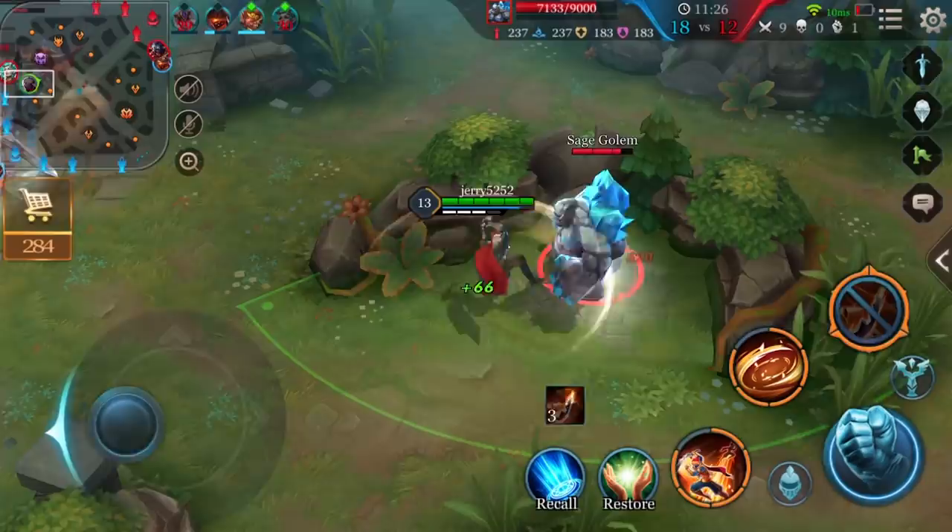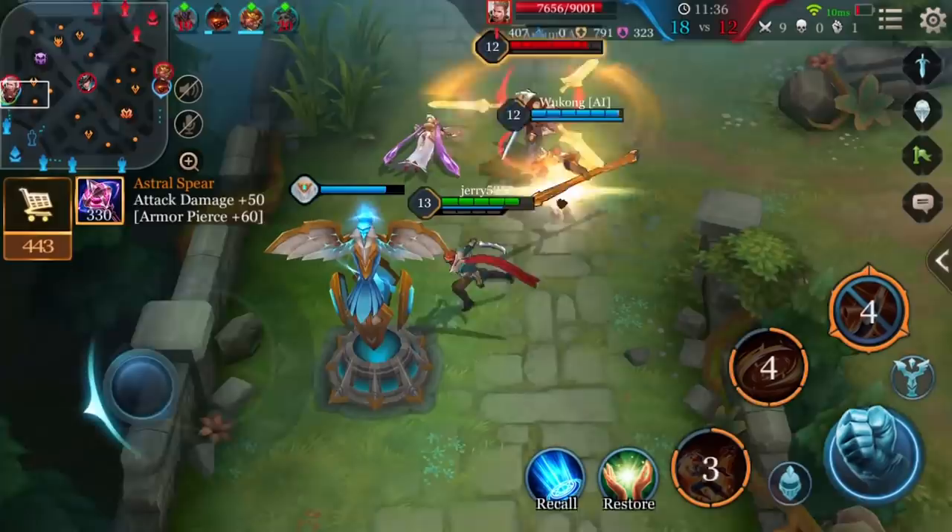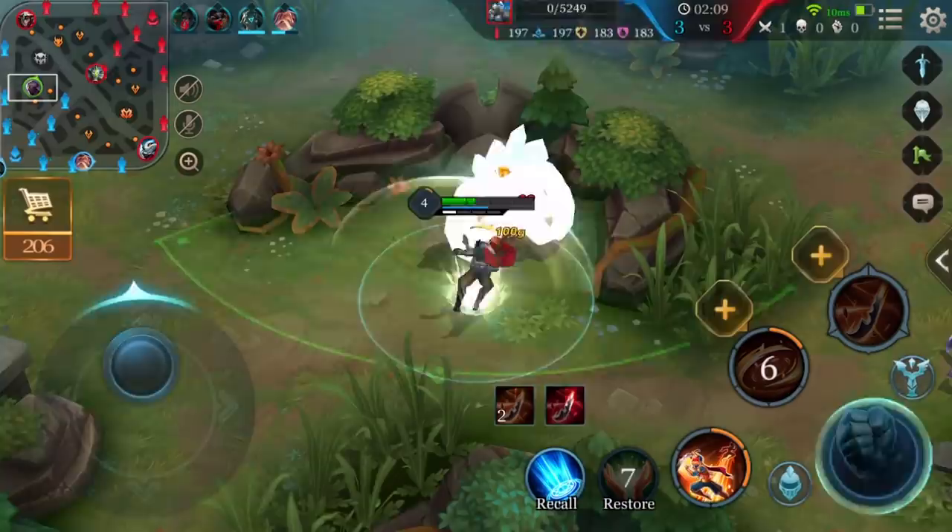The recommended combo for Murad is to unlock Temporal Turbulence by normal attacking jungle monsters or creeps, then use Thorn of Time to charge into enemies, followed by Temporal Turbulence and Another Dimension, then return to the starting location by casting Thorn of Time again.